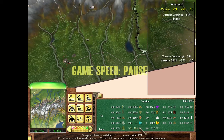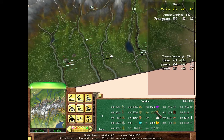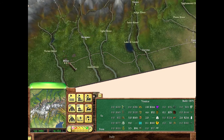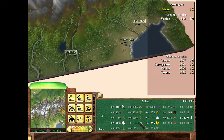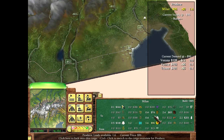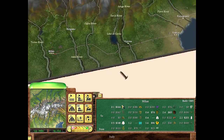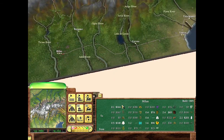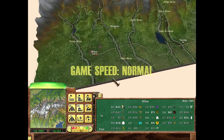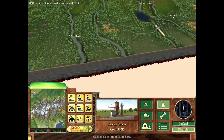Pausing to look at cargo options. Weapons are going to Verona, mail is expensive, and there's wheat and clothing available. Looking over at Milan, there aren't many passengers but iron and milk are decent options. Venice has better cargo available than Milan overall — Venice has had its goods filled for longer and has developed higher-priced goods as a result.